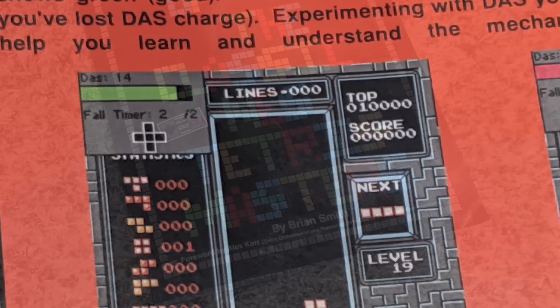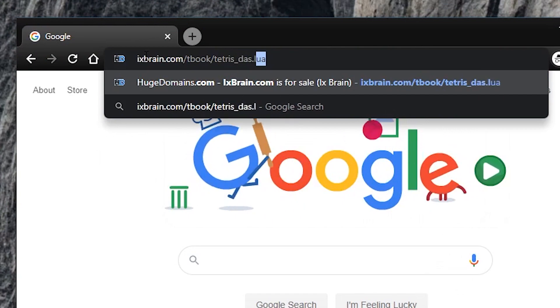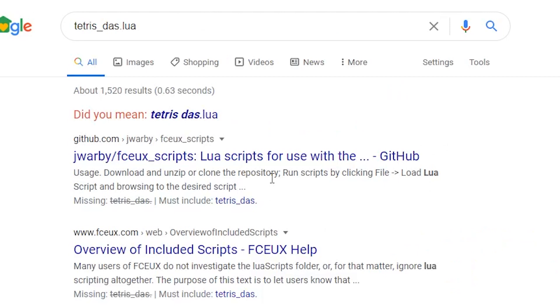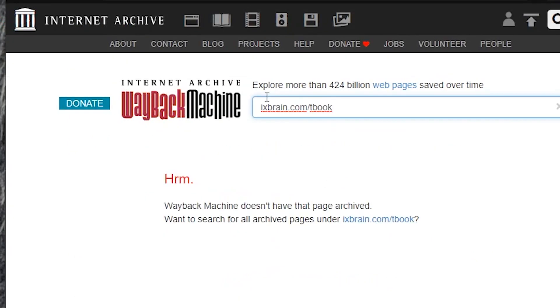But even more interesting, it refers to these emulator plugins that you can use to visualize DAS interactively. So I followed the links, and they're gone. The internet seems to have completely forgotten that these plugins ever existed — even the Wayback Machine doesn't know about them. I decided it'd be more fun to write my own anyway.